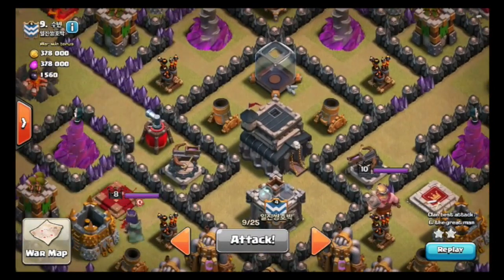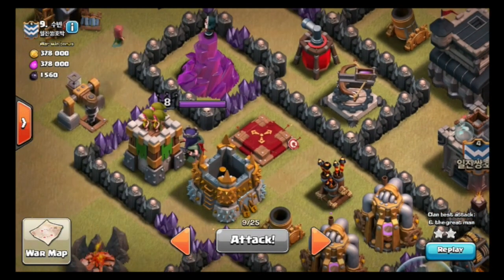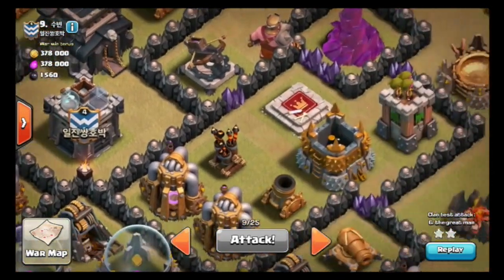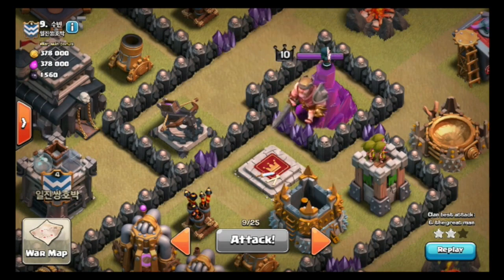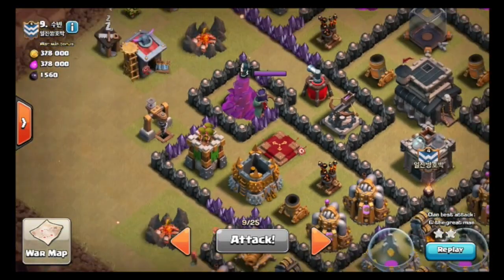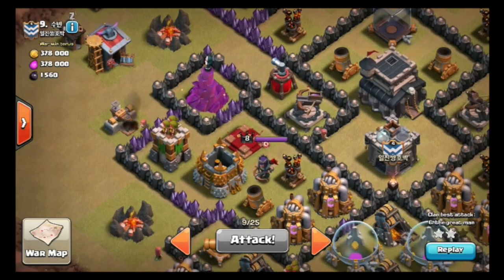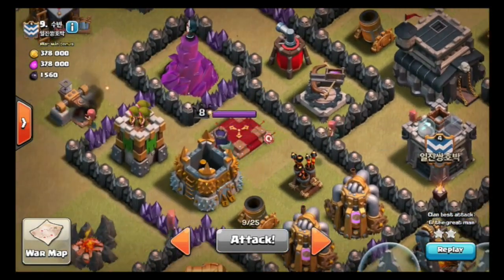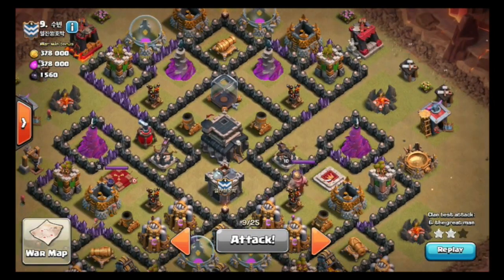Now step three: the Archer Queen. Archer queens basically destroy hogs because they can shoot and blast them from long range. The Barbarian King is slow and stupid, so he doesn't really do much to hogs. But the Archer Queen — step three, if you want to do a really good three-star hog attack, is you want to take out the Archer Queen before you send in your hogs. She's kind of vulnerable on this base, so that's what makes it a pretty good hog base.